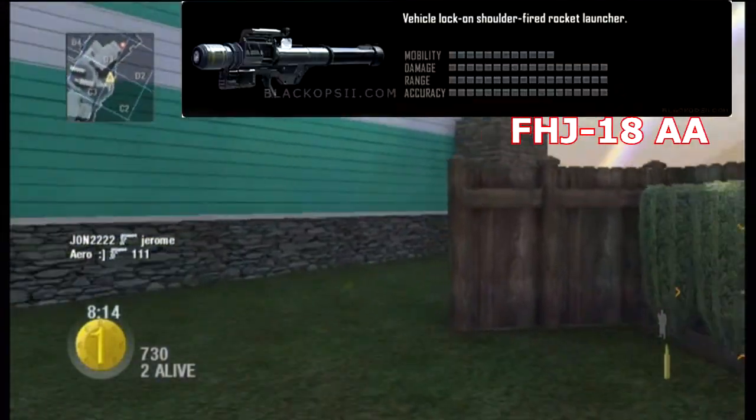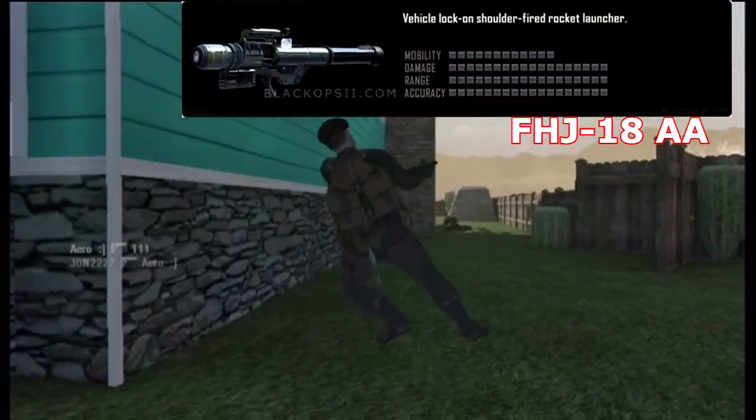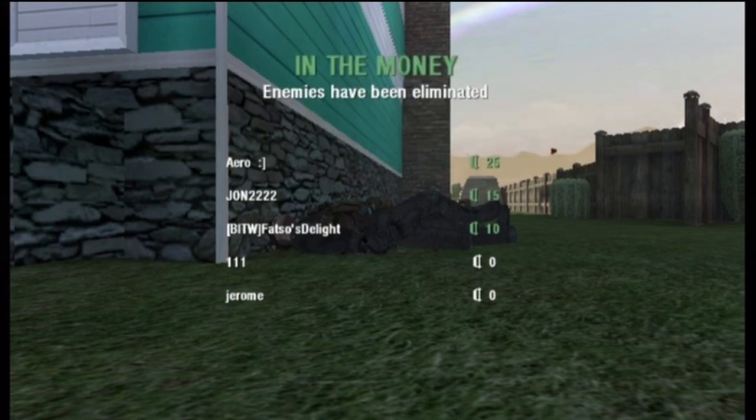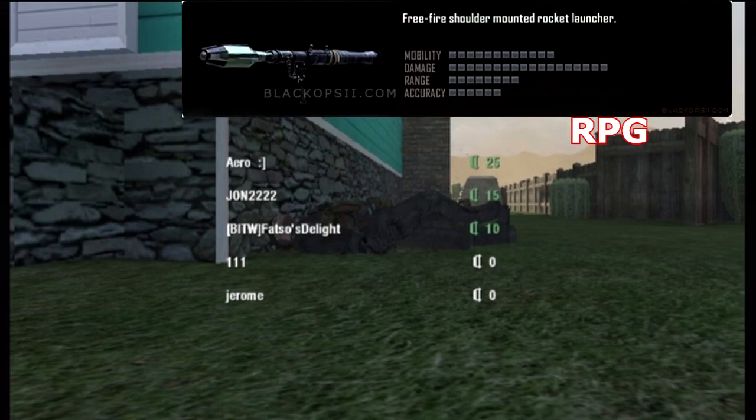Our next launcher is the FHJ-18AA, which is vehicle-lock-on only, like a Stinger or Estrella — it can only attack helicopters and stuff like that. And the next launcher is the RPG, good old familiar RPG.